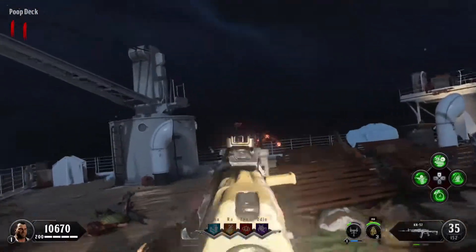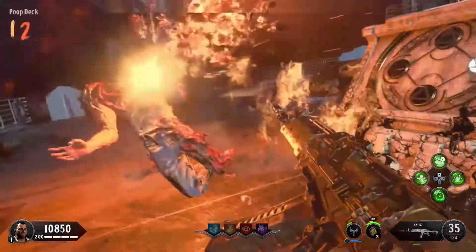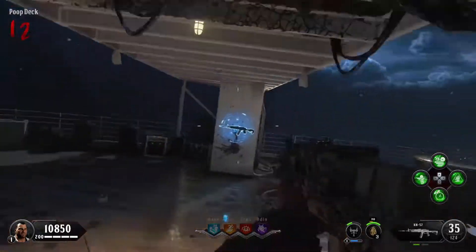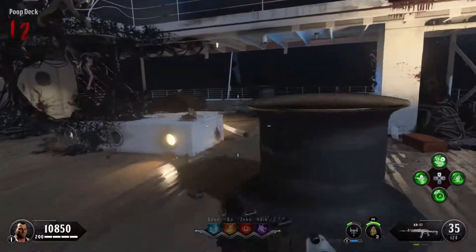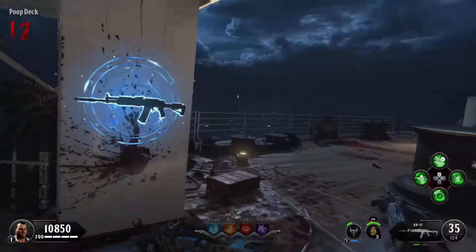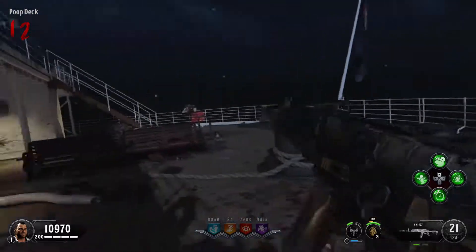That's the Stokers — one challenging zombie. The further you get into the rounds, the more Stokers spawn. By round 20 there's probably around three to four Stokers charging at you alongside a whole horde of regular zombies mixed with catalysts. Voyage of Despair is a really difficult map, I have to say.